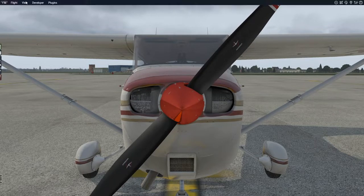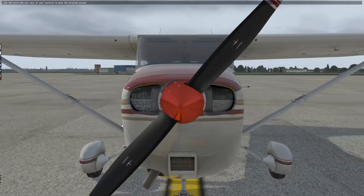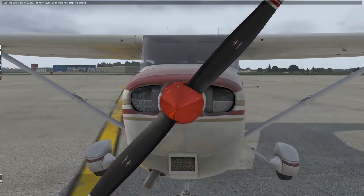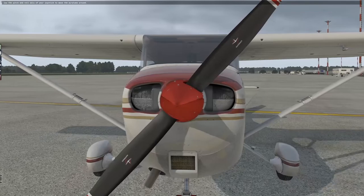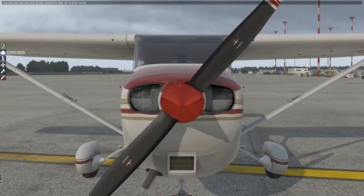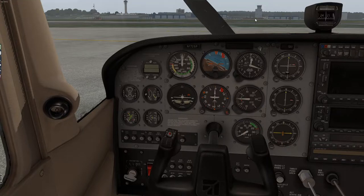To operate the pushback, use your pitch and roll axis of your joystick to move the plane around. We're going to push it forward — and there she goes. As I rotate the plane it moves, like we're pushing it back by hand. That's plenty of room. Now turn off the tow, come back in, set the parking brake so the plane doesn't roll, and we're going to start this plane up.